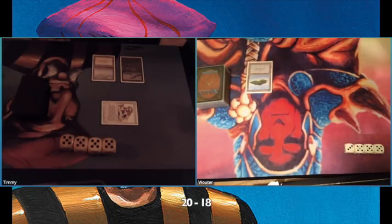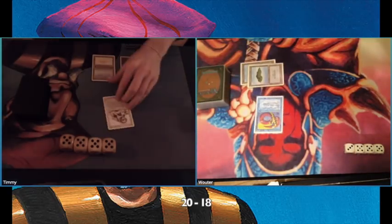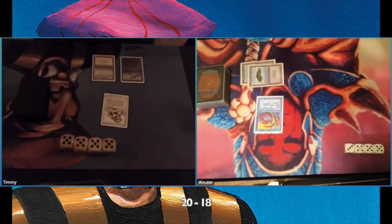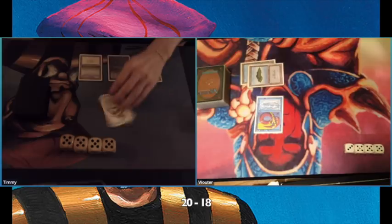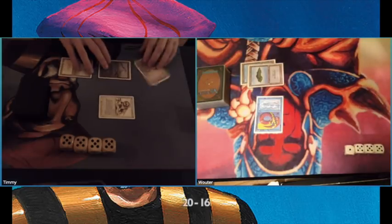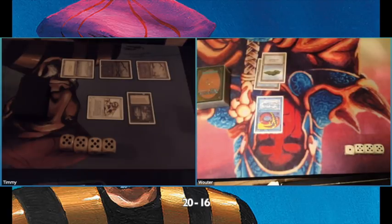Here you see me playing my swamp next to my plains, attacking with the Savannah Lion, bringing my opponent Vauter to 18 life. He's playing a Lord of Atlantis — maybe the best two-drop in the format because it's a 2/2 but also pumps other merfolk including other Lords of Atlantis, giving them +1/+1 and islandwalk. So I'm sure Vauter is playing Merfolk of the Pearl Trident and some Phantasmal Terrains.